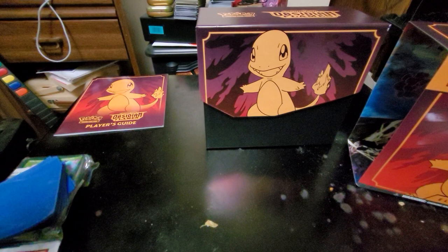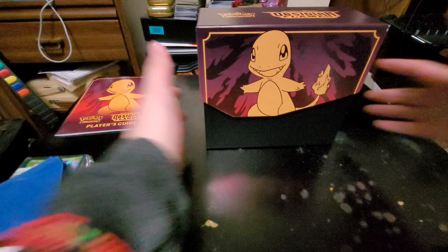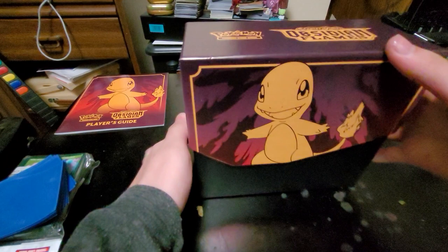Every Elite Trainer Box comes standard with the sleeve which, inside, has a player's guide themed after the set, obviously. That'll be good for new players, but of course I've been playing for a while. We've got this very nice looking box with Charmander on the front, Charmander on the back.